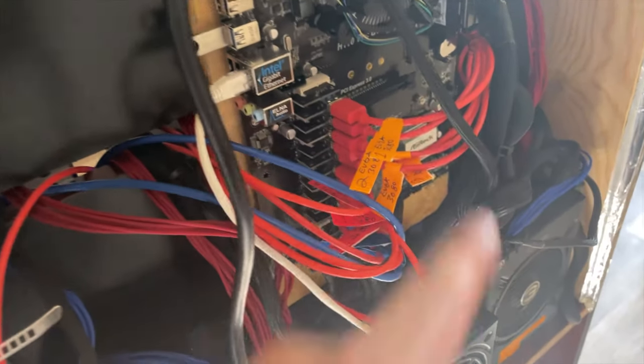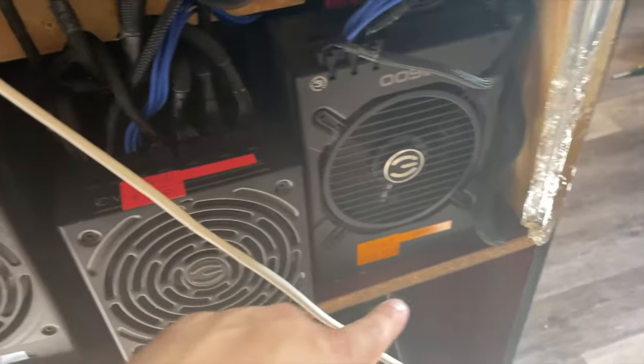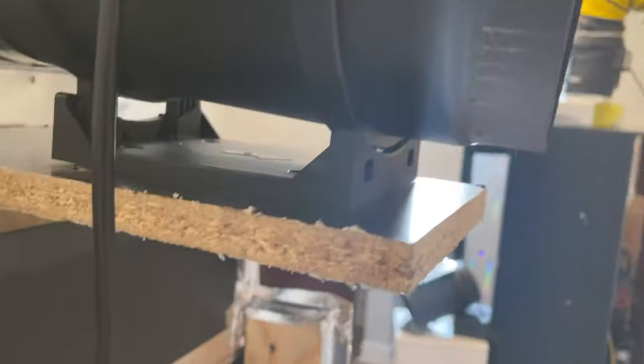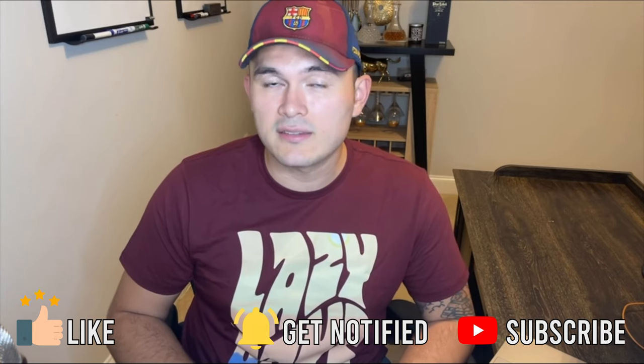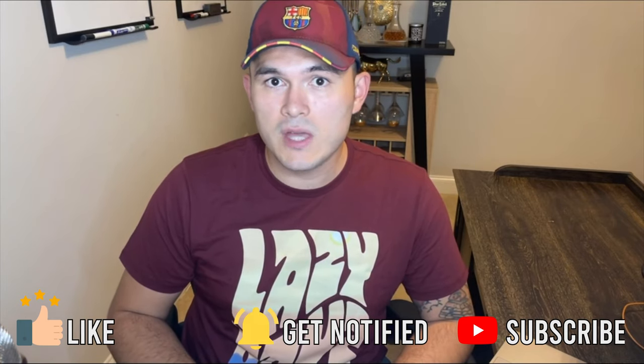Right now I have 12 cards running and the temperatures are looking great. Looking at the back of the tower, everything is very organized and I know how to troubleshoot everything. If a card needs to be replaced, the power supplies at the bottom are labeled along with everything else. The only thing missing now is to connect the exhaust fan at the top to one of the exhaust vents in the wall. I hope you guys liked my first video — on my next video I'll be showing the hash rate, temperatures, and overall performance comparing both towers. Don't forget to like, comment, and subscribe. Thanks for watching!